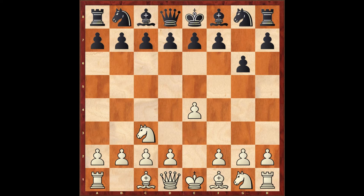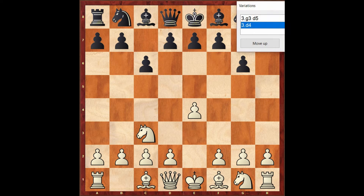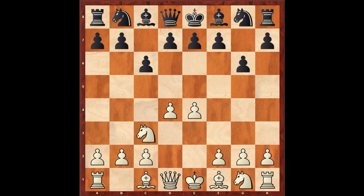However, Boris surprised me again and played pawn to c6. If I continued with g3, Boris would play d5 with a threat of pawn to d4, gaining more space. So I had to do something against it and played pawn to d4, occupying the center and going into the main line of the Modern Defense.